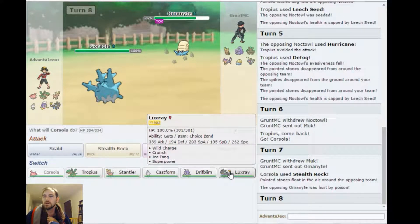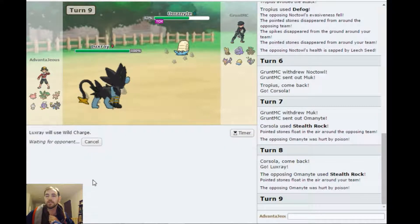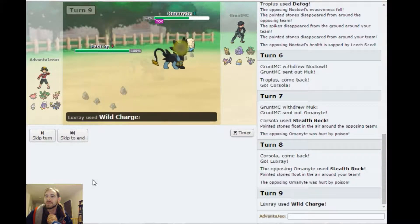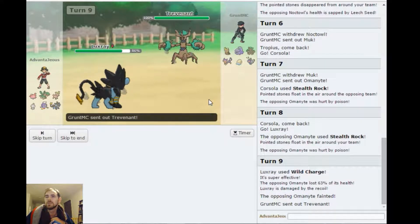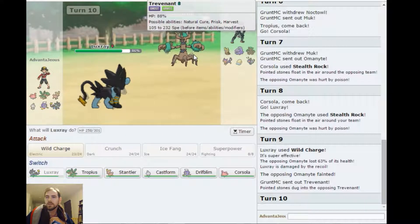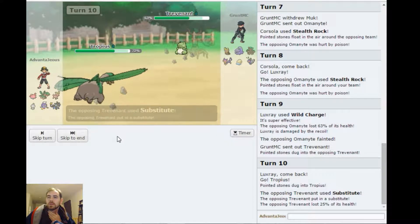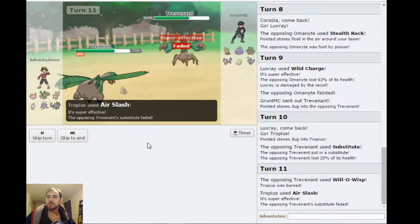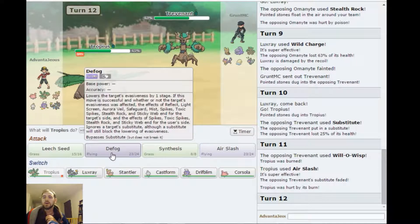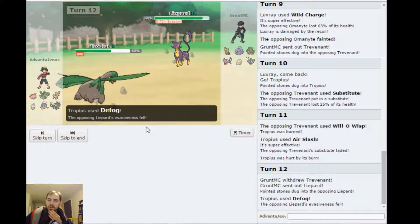I don't want to deal with you. You do not have a solid Choice Band Wild Charge switch — you've got the tree, but yeah, you're gone. Get out of here. So it's most likely going into that. I do have Crunch for it but I don't really want to deal with that. You're going to go for Earthquake, aren't you? I'm going to switch into Tropius. You have a Leech Seed set? What are you? I'm going to go for Defog and get rid of these rocks.